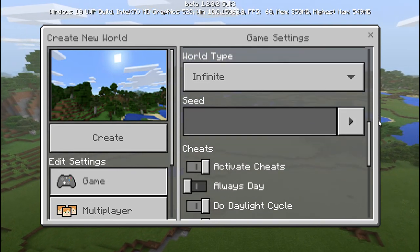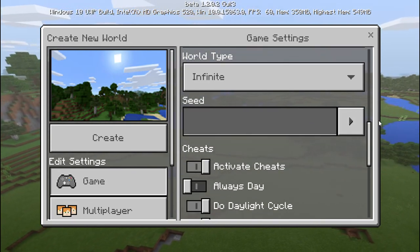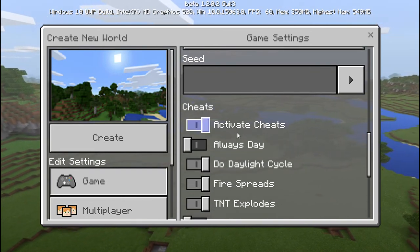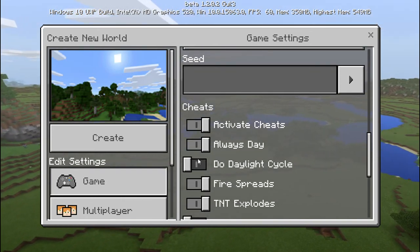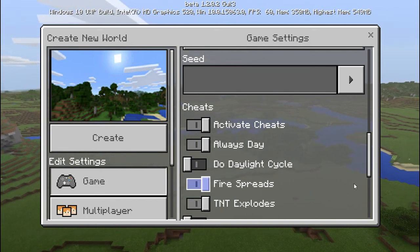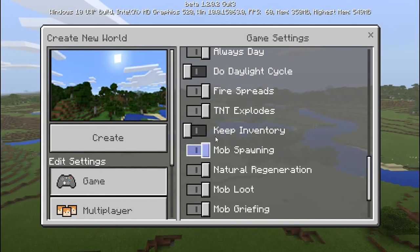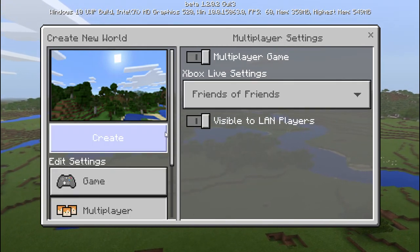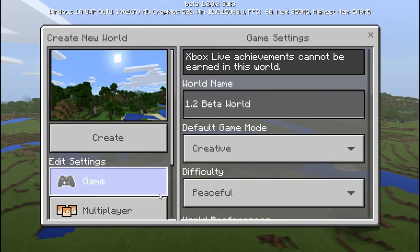From here all the way down — Infant World, cheats, activate cheats — that was already there. But Daylight Cycle, Fire Spreads, you can turn all this on and off and do whatever you want. I wonder if game rule keep inventory is still a thing.